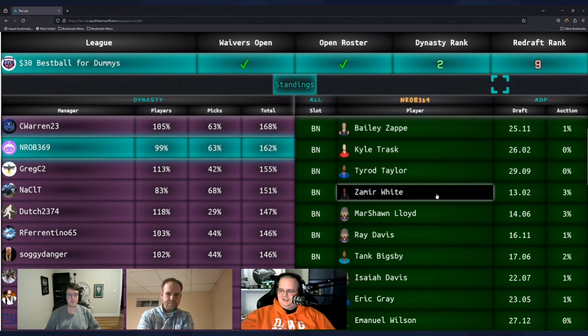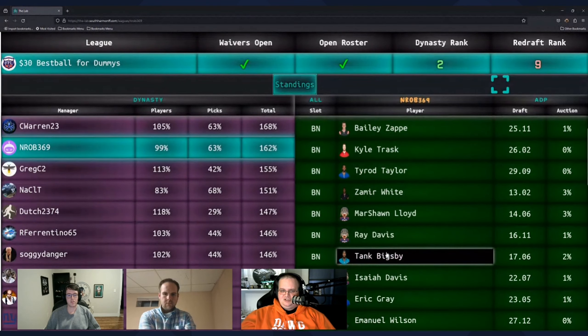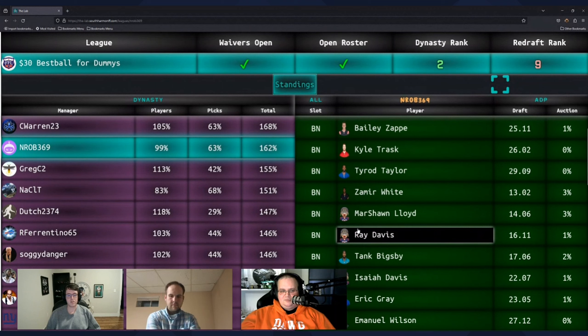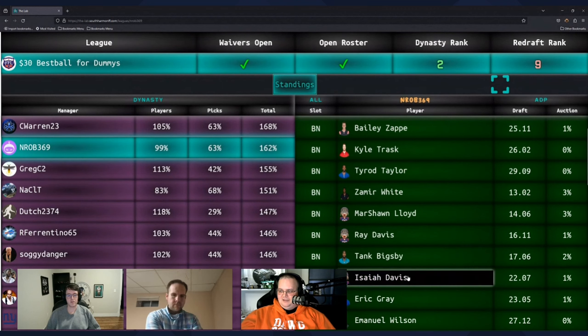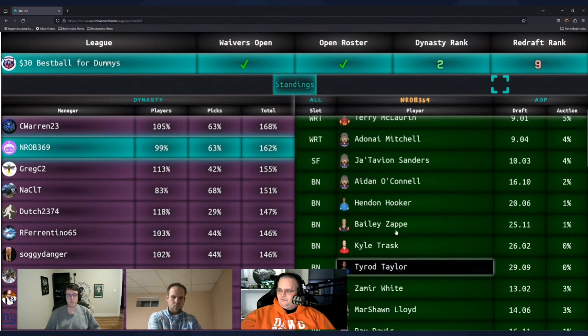As you get closer to the season, pay attention to where these bottom running backs end up in camp — are they the number two, number three, or even pushed to the practice squad? If one ends up as a third-string or practice squad guy, you'll want to cut him and replace that roster spot. Those are pretty easy decisions — like Scott Connor always talks about, you can make your decisions on running backs quicker because roster status is clear.